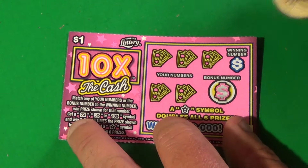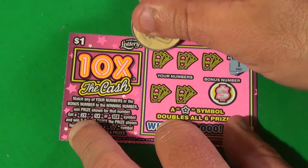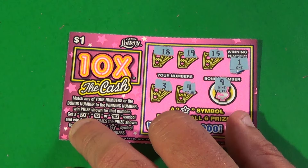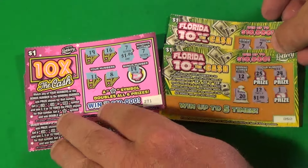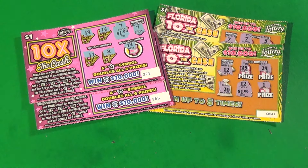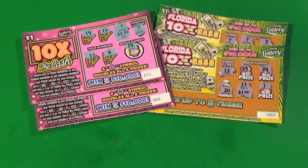It is 3 to 2, and this is the last ticket. We want a 1. We have an 18, 19, 15, 3, 4, and a 9 — no good. Alright, it is $3 for the new 10x the Cash and $2 for the old one, so the new one is the winner. But neither one performed all that well, really. Comment, share, and subscribe — we have Saturday Big Game tomorrow.